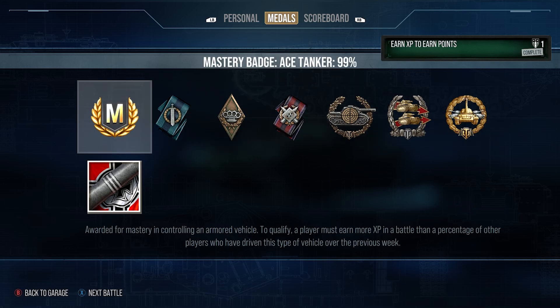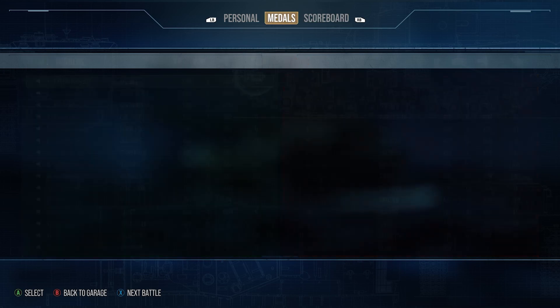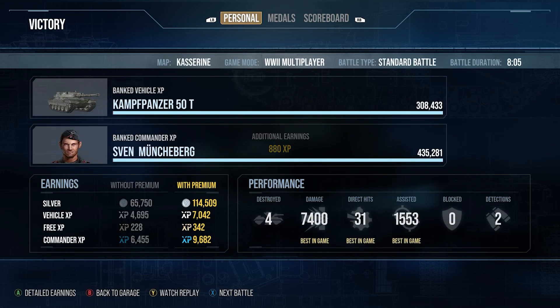The Kampfpanzer 50T — we get the Sniper, the Confederate, the High Calibre. What a tank. It's such a nice tier 9 medium tank, it does everything well and it's a hell of a lot of fun. You're all going to be getting it for free in a very easy earn-op — you literally only have to get 250 XP in 40 battles. So as always, thank you very much for watching, I'll see you next time.